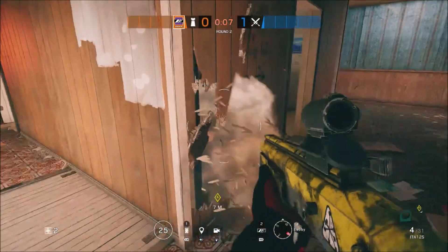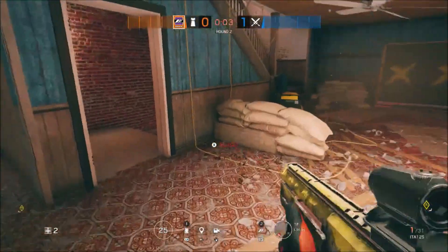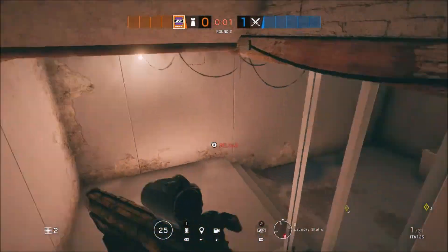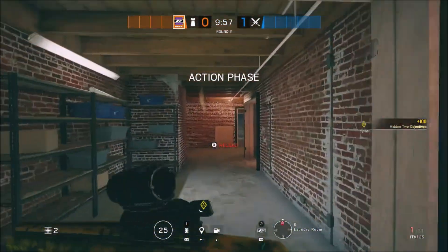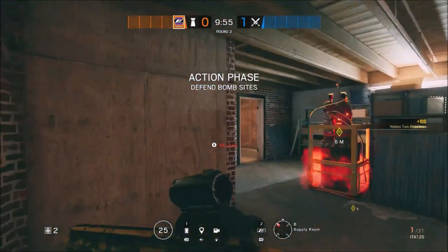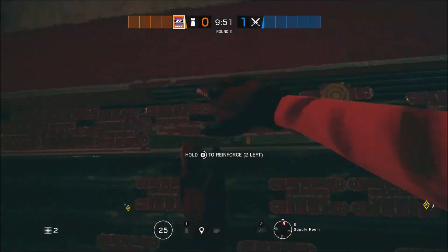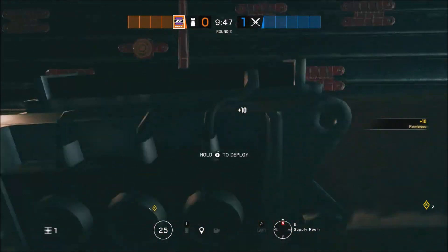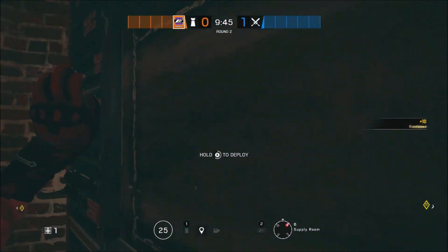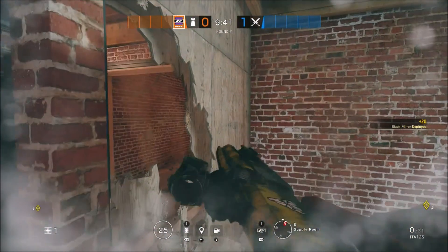Starting off as always with Mira, you're going to make your way up into Lobby and shoot out the end of the North Wall of Classroom. This is part of a big plan to stop them from being able to get the hatch open, because if you didn't know already, you can thermite that wall and the hatch will still be destroyed if you do it at crouch height. After you've done that, make your way into Supply and reinforce the North Wall before placing your first Mirror Window on said wall.